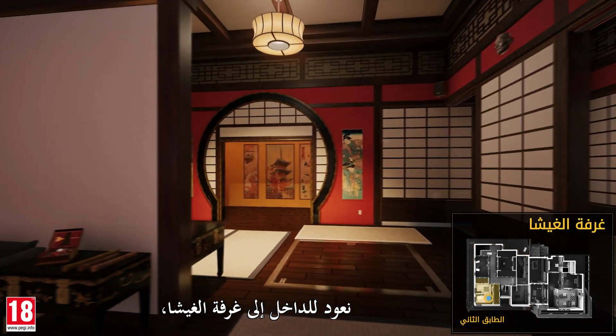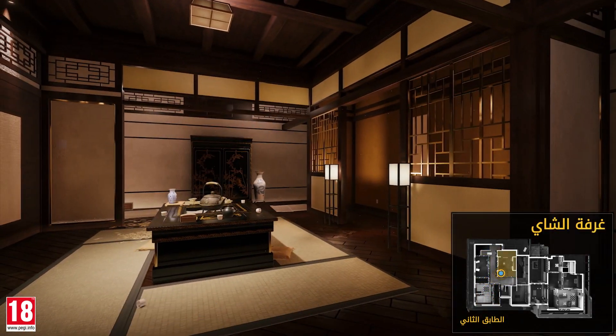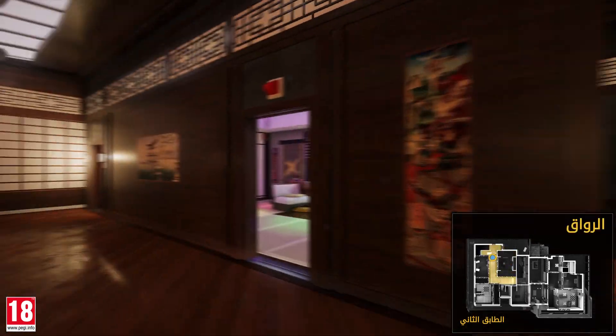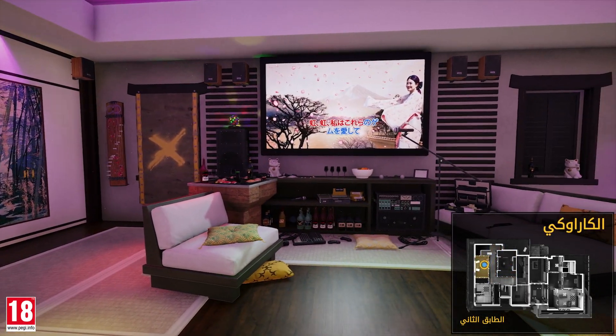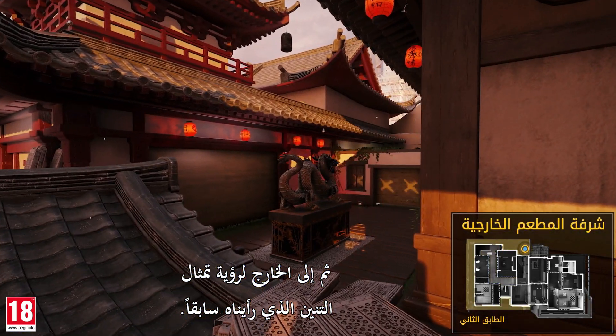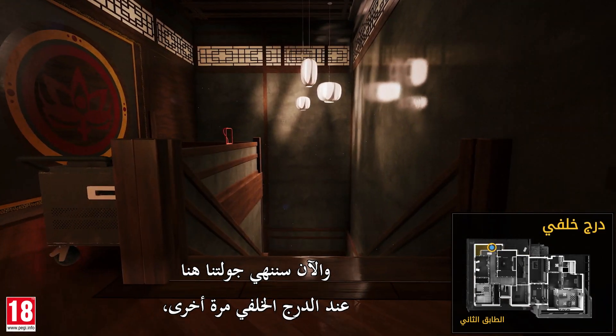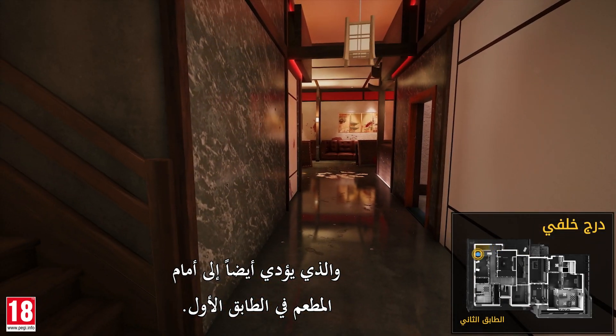Going back inside the geisha room, we move into the hallway and enter the tea room, and then the karaoke. Let's go back out into the hallway, then outside to see the dragon statue we saw earlier. We'll finish our tour here at the back stairs, which also lead to the front of the restaurant on the first floor.